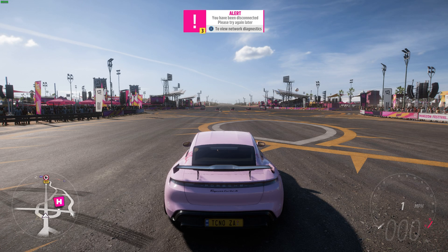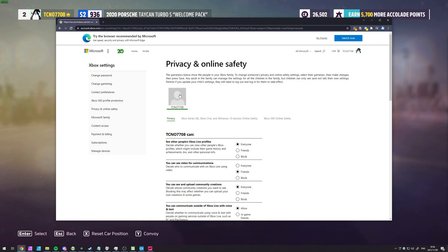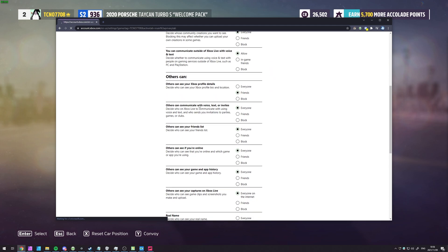I'll start with the more powerful option, which is turning off voice chat through the Xbox preferences on a website. In the description down below, you'll find a link to account.xbox.com/settings. All you need to do is sign in with the same account you're currently playing games on. After you get here, click the account — or rather the profile — that you're currently playing on, and then scroll down on this page.